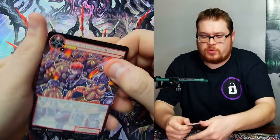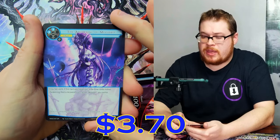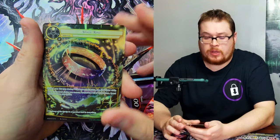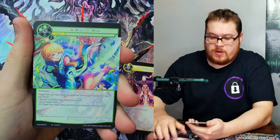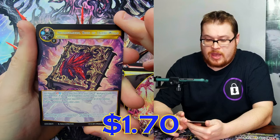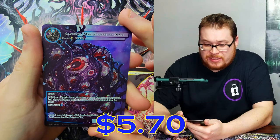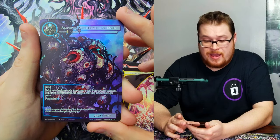Someone correct me in the comments on how to say her name. Awakening of Mujdart, just a normal version, and then we've got a normal Spirit Ring full art — let's go, we got some Zero right there! Two out of wind, light magic stone, life points, we've got the Necronomicon as the Book of the Outer World.